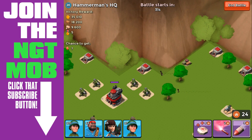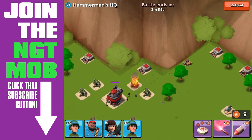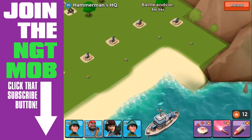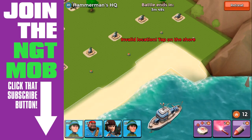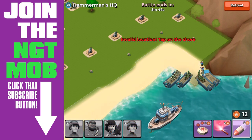Here we go - we're gonna attack and what I'm gonna do is take out one of these cannons so we only have one other one to deal with when we get up there. Second thing, we're gonna land our troops on the very far right side, bringing them as far right as we can with a flare.